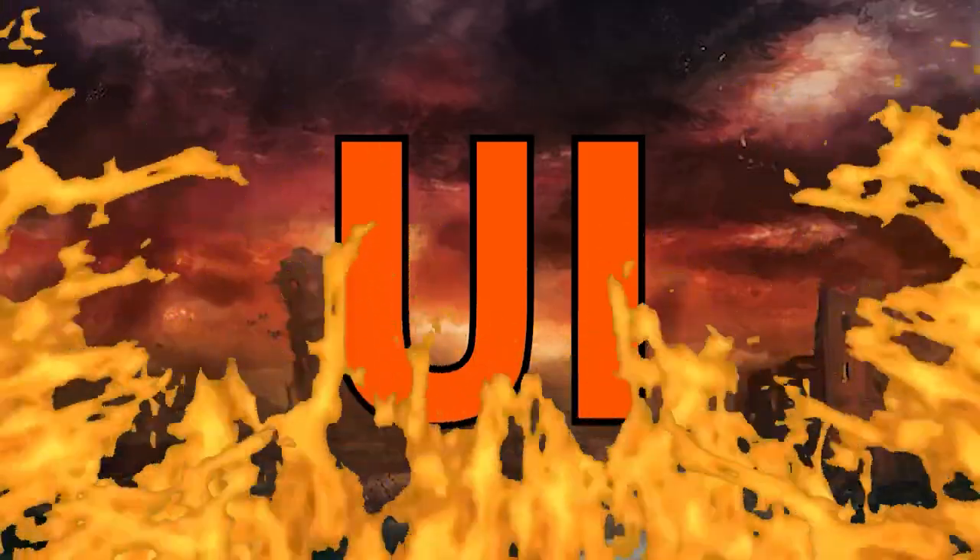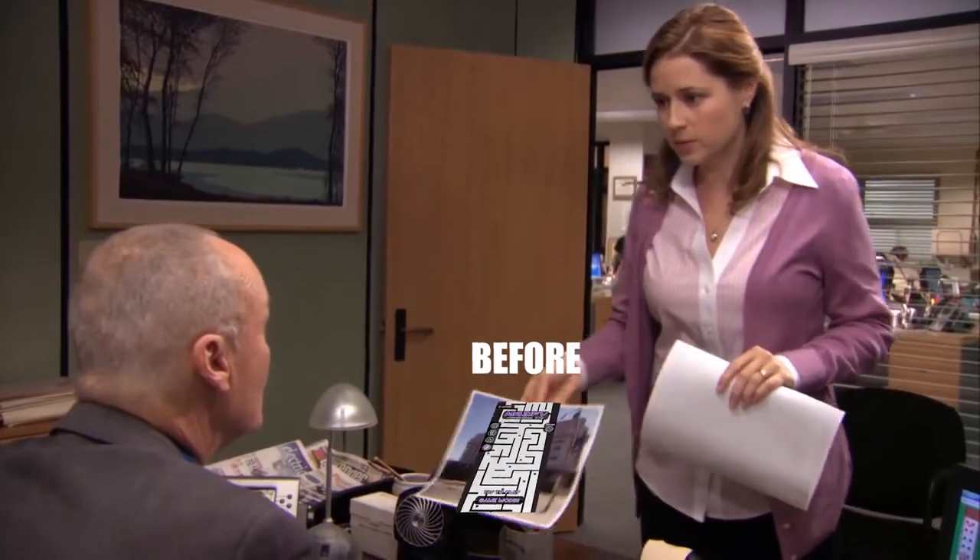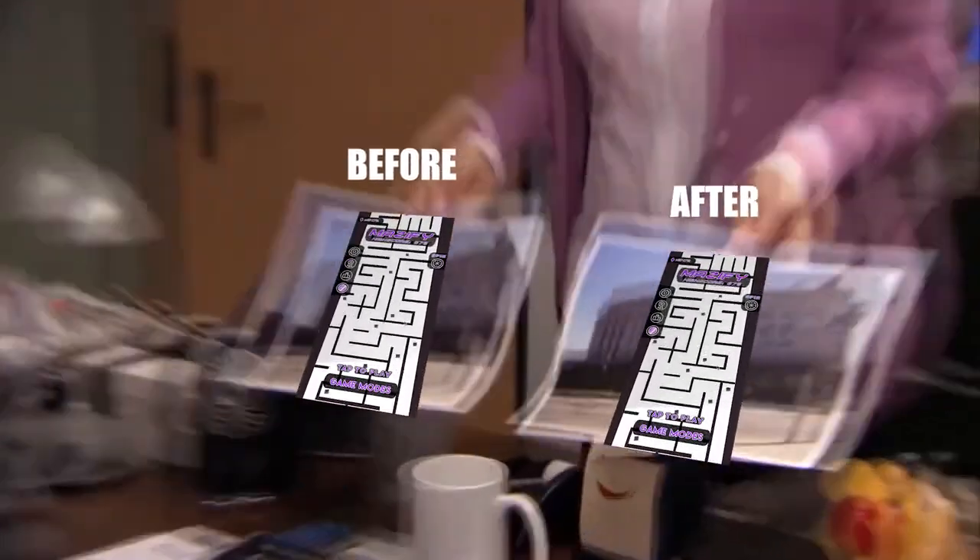Now it's time for my biggest enemy: the UI. First of all, I made a far better system for opening and closing the menus. And yes, I did just spend a week working on the game and it looks exactly the same. Corporate needs you to find the differences between this picture and this picture — they're the same picture. But at least adding the other features should hopefully be a little easier now.